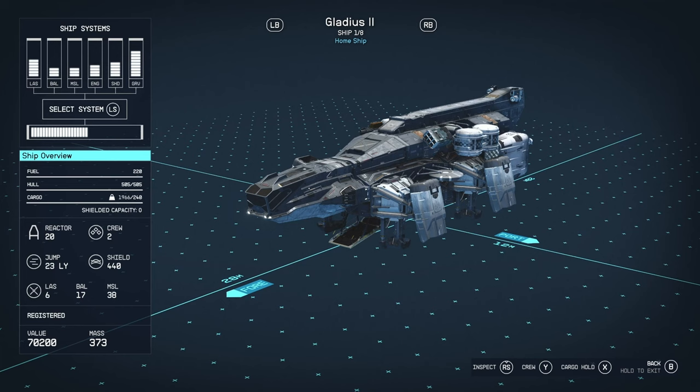The Gladius is made by Deimos Staryard. It's got an A-class reactor so it's going to be quite fast, crew of 2, very minimal. It's got decent shields for its size — 440 — and a good jump range of 23 light years.